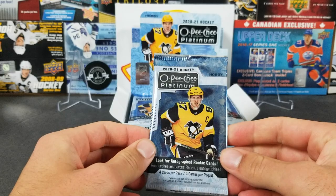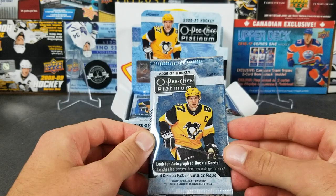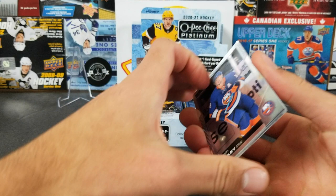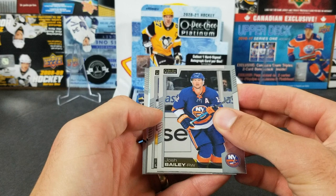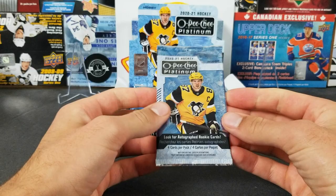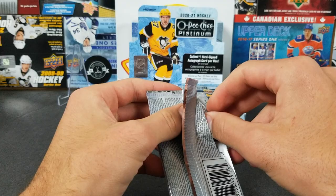We're looking for some Hoglander, hopefully that'd be nice. Alright, we got Josh Bailey. There we go — a marquee rookie rainbow of Michael DiPietro to start, and a marquee rookie as well. Moving along here, on to the second pack.